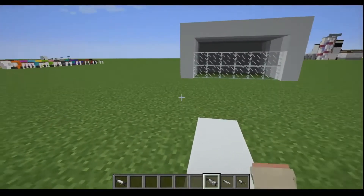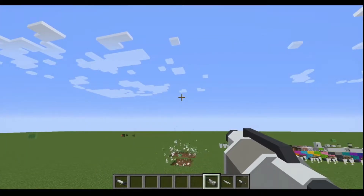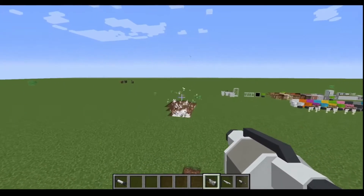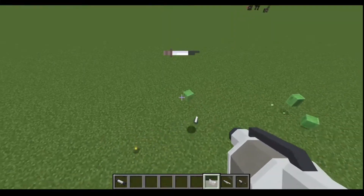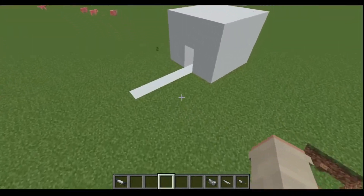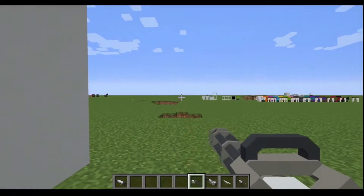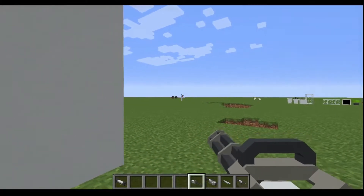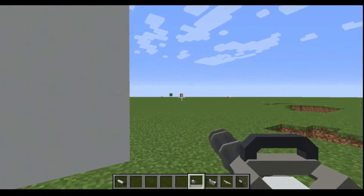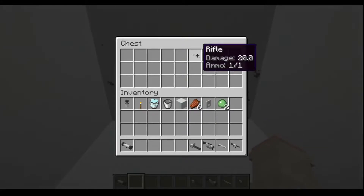Then we have the grenade launcher. That is pretty powerful! Next up we have the minigun — yeah, there's a minigun. The minigun is pretty overpowered from far — look at that! That minigun is overpowered. Then we have the rifle.